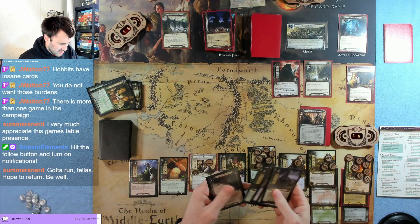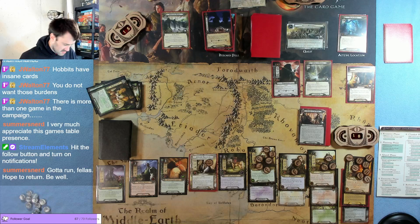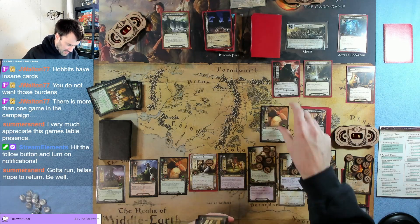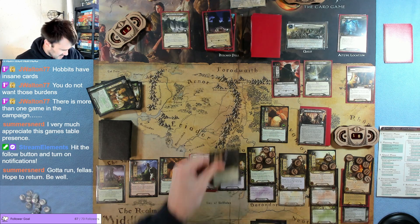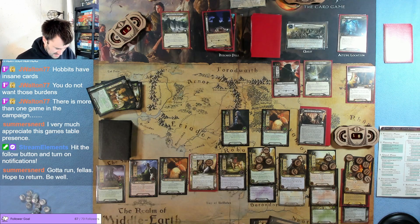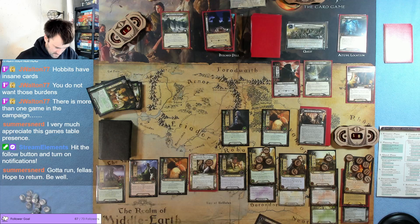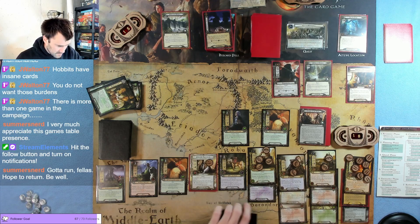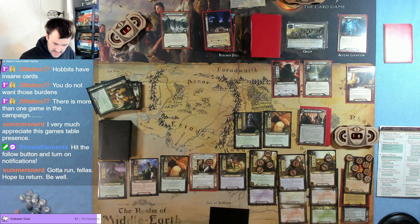Gaffer, Steward of Gondor, another dagger — Gaffer we're putting into play for sure. We're putting Gaffer in play too because we're so rich right now. Steward of Gondor we can't play again. Warden of healing we don't have. Put the dagger on Sam. Let's quest.